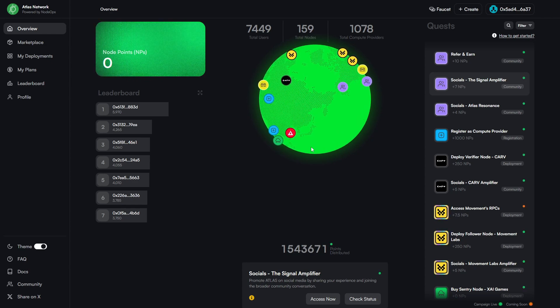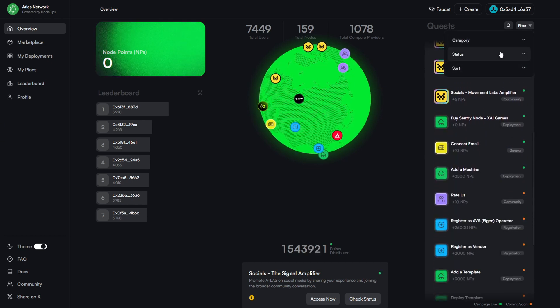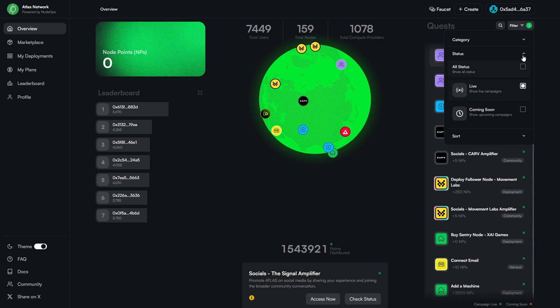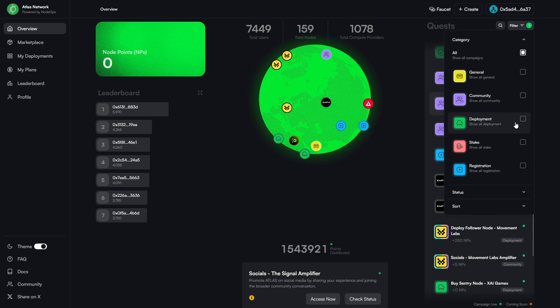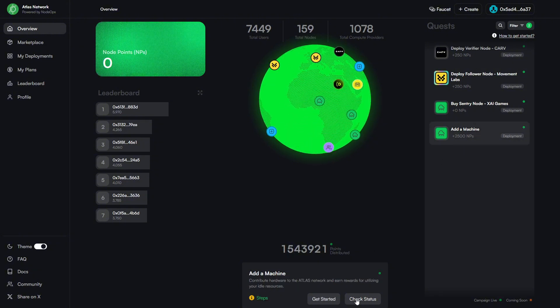After you have successfully onboarded your machines, you are now eligible to claim the respective NPs. Come onto the same overview dashboard and look for the quest Add a Machine. There is also a filter where you can choose Live Quest and then for category choose Deployment — you'll see the quest we just did, which is Add a Machine. Click on it and click on Check Status — it will verify that you've successfully added your machine and you'll receive the respective NPs. That's it for how to onboard a machine onto Atlas. If you have any questions, feel free to reach out. Thanks for watching and see you in the next one!